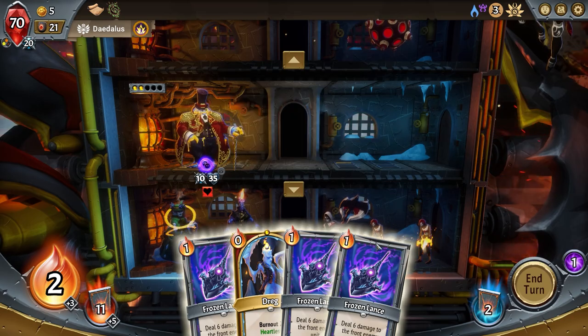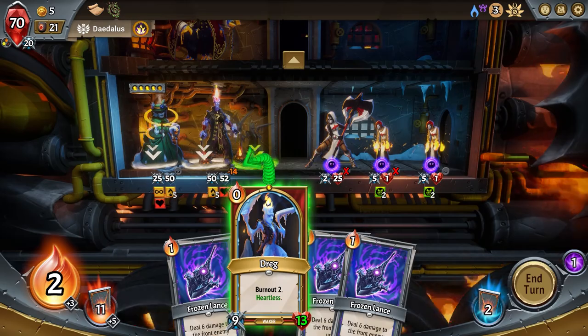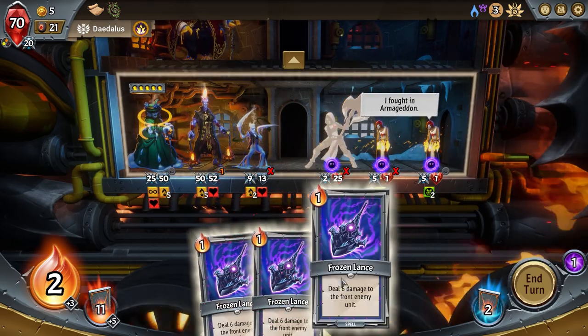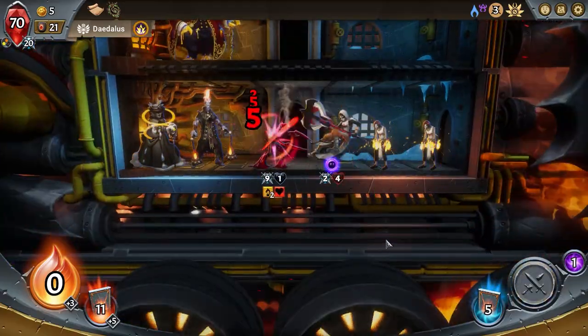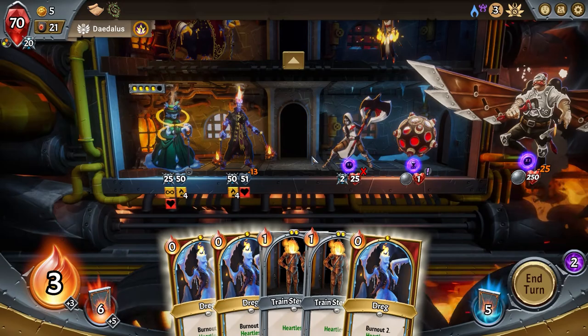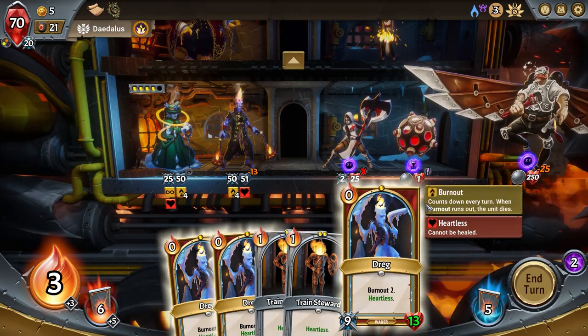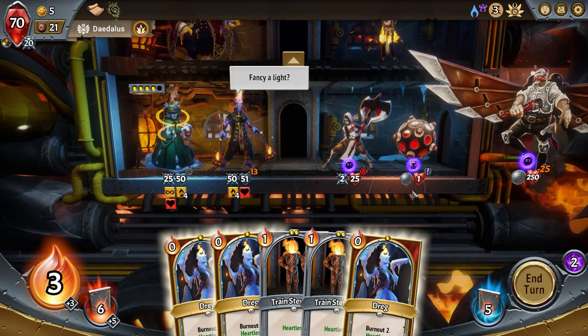I could have just cast a spell and that would have been it — what is wrong with me? From here: slap, another slap. I could have made so much money. Five gold — and again everybody's heartless, heartless, heartless. This is ridiculous, I feel like I'm doing stupid amounts of damage.